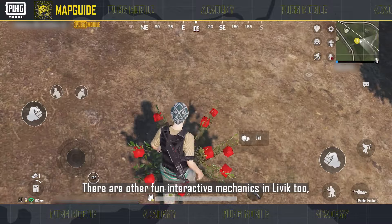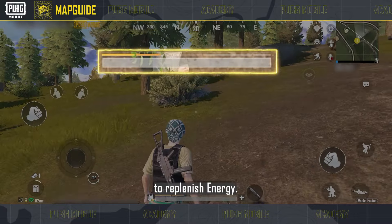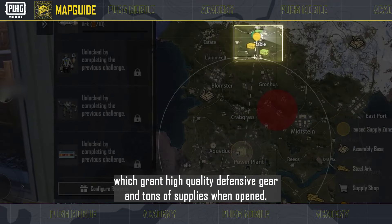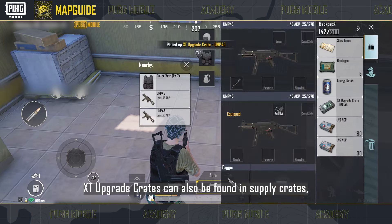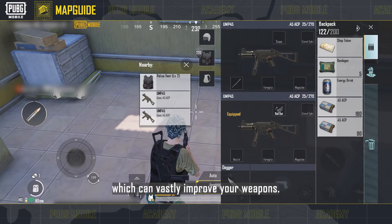There are other fun interactive mechanics in Livik too, such as wild berries that can be eaten to replenish energy. Treasure maps reveal the locations of nearby supply crates, which grant high-quality defensive gear and tons of supplies when opened. XT upgrade crates can also be found in supply crates, which can vastly improve your weapons.